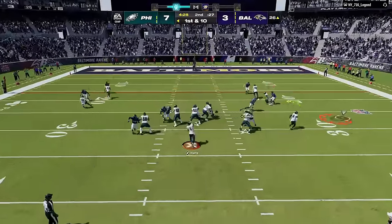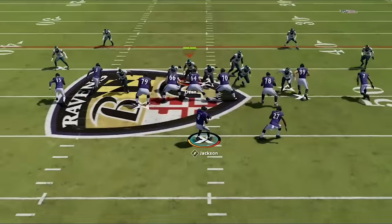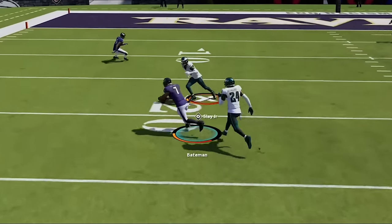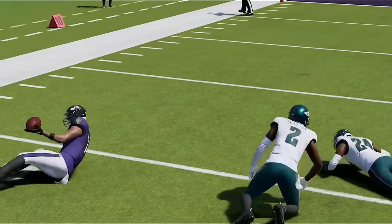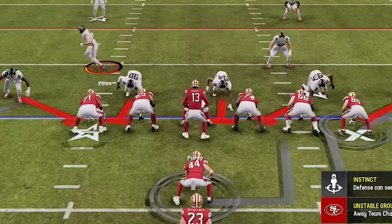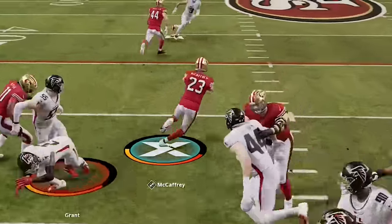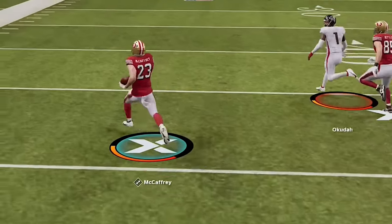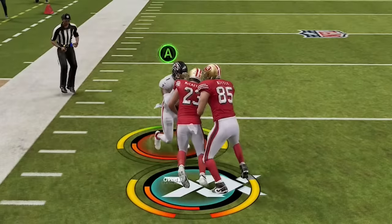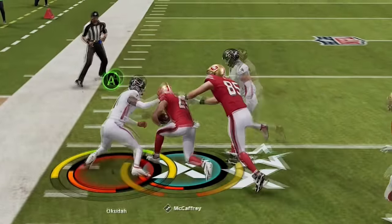My next tips are about tackling, as making sound tackles and limiting extra yards are key. The best type of tackle to use is the diving tackle, as it is very overpowered this year. It covers the most space, allowing you to close gaps from tough angles including from behind, and you barely have to touch the ball carrier sometimes — it will often just ragdoll them. The best hidden benefit is that it bypasses tackle battles, as they will never pop up from a dive tackle animation. If you tackle any other way, get into the habit of spamming the A/X button, as this is the only button that ever pops up for a tackle battle.